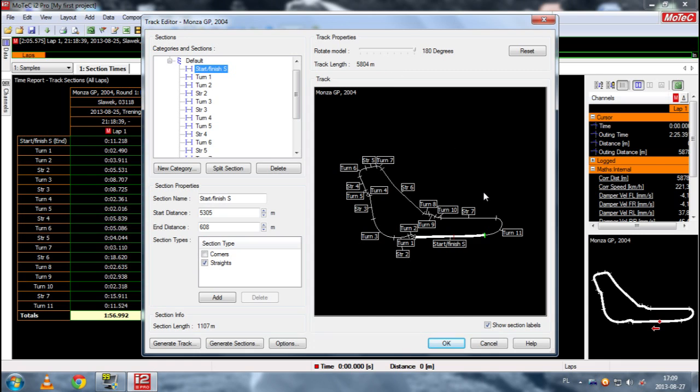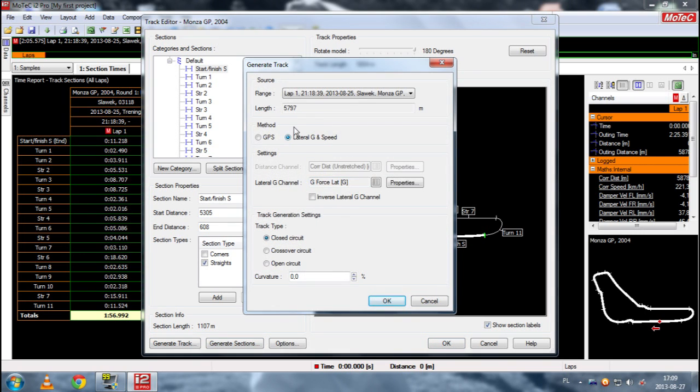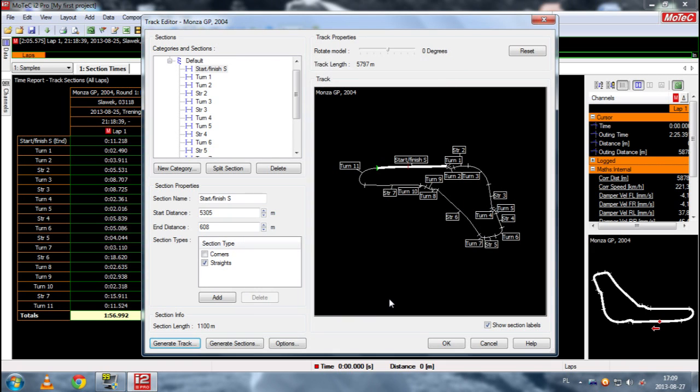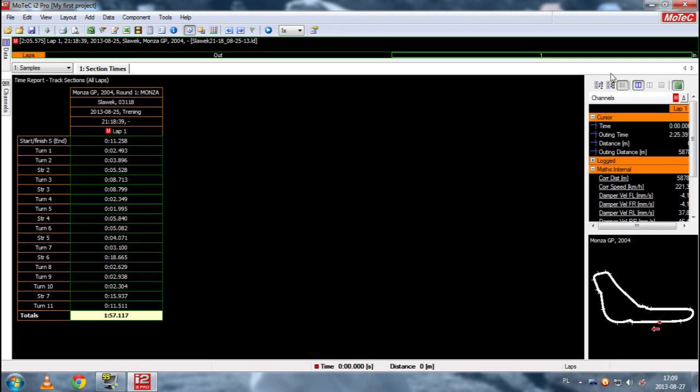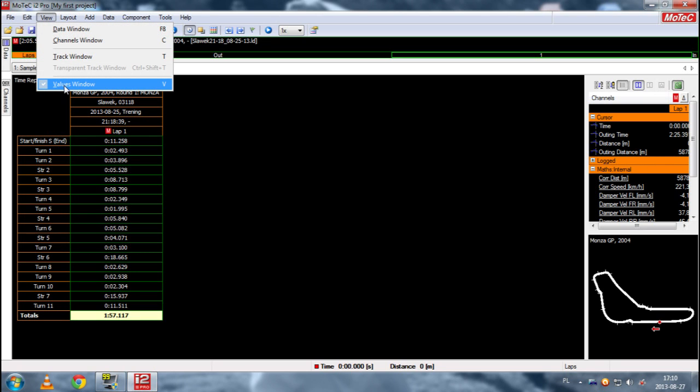I think other things are rather easy to understand. You can rotate the track, you can generate the track again. Because this is only a sim racing game, we can generate the track only with lateral g-force and speed, because we can't use GPS. By default it's set here as Track Type: Closed Circuit, so it shouldn't be a problem, but it's good to check if everything's okay. And remember, if nothing appeared after loading the file, press the V button - or you can go to View and Values Window here.